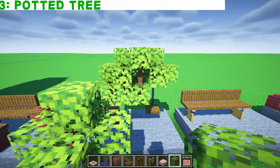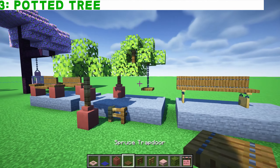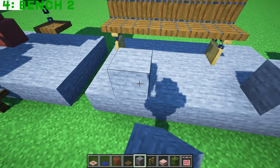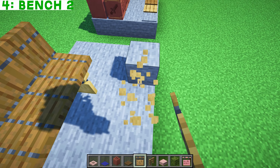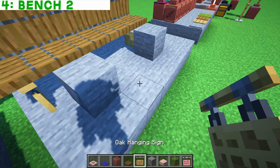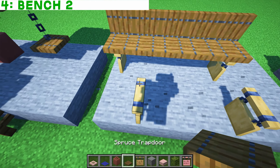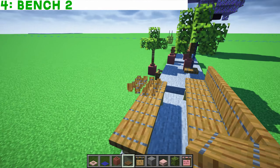This one's a bit more of an extensive tree with a swing hanging down and another bench. To do this, you need to place a block and a block, then an oak hanging sign facing in that direction and then that direction — that's how these things work. Then you can just place your trap doors on top.